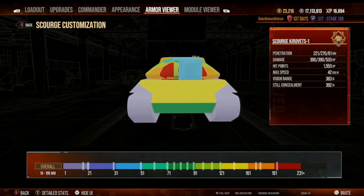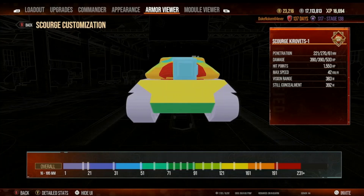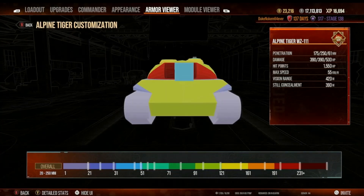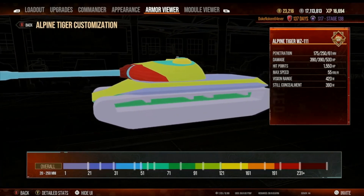We're going to go back and look at the Alpine Tiger again. It looks to me that the armor of the Alpine Tiger is better than the Scourge — that's what I would read from what I'm seeing in this armor, at least from the front.